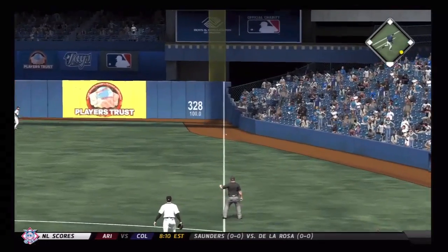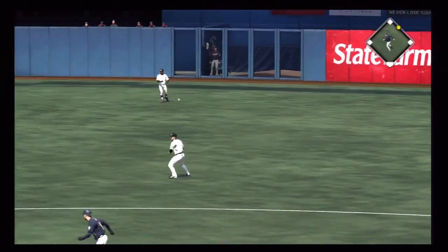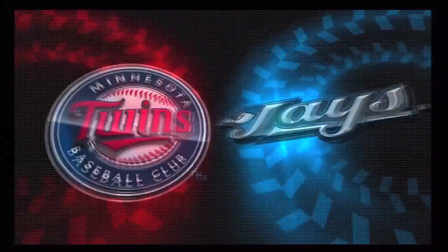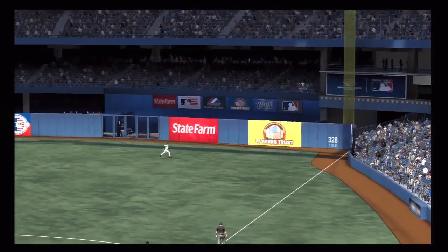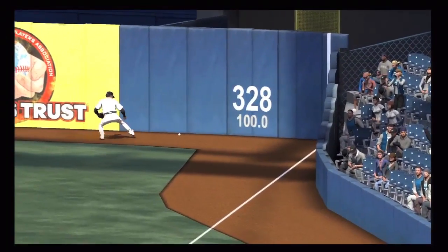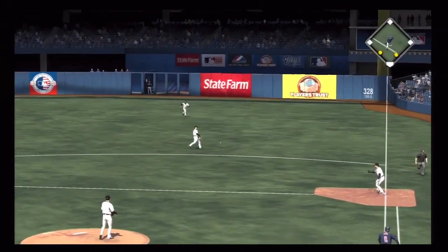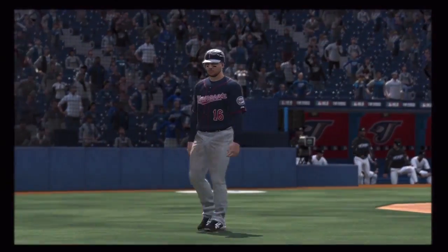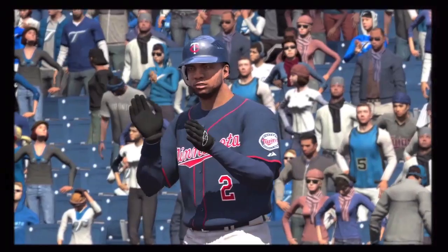Down 1-0 in the third, Kubel gets this one just inside the chalk, and despite some hesitation learning the base running controls, he's able to get into second. That swing was definitely not iffy — just inside the chalk, getting Kubel a double. With Spann at the plate and Kubel now at third, that single is going to get Kubel home and tie the ball game. As Kubel crosses the plate, we've got a 1-1 ball game. Spann is pleased with himself for the hit.